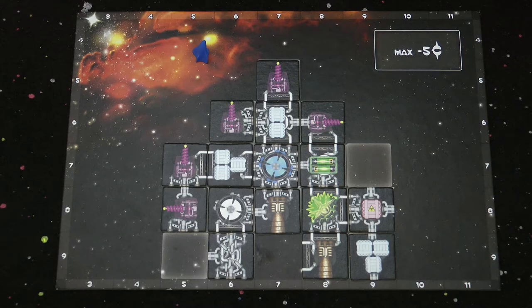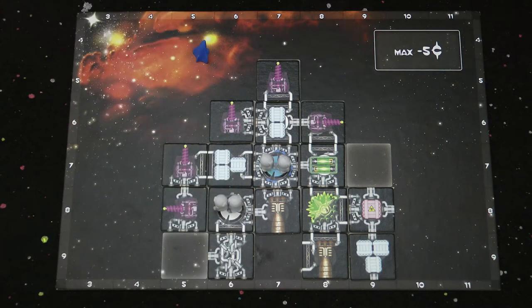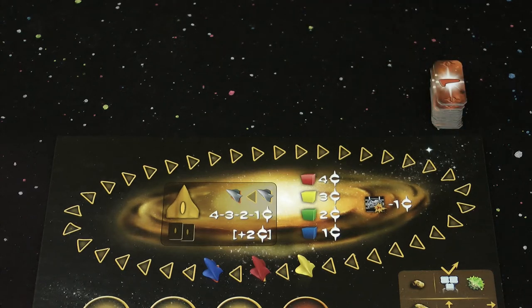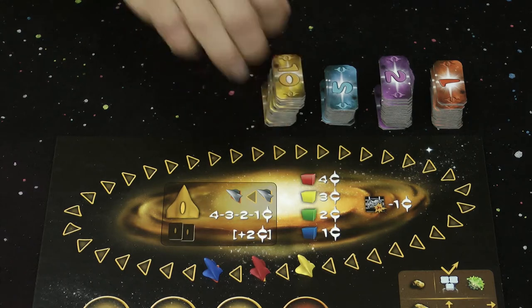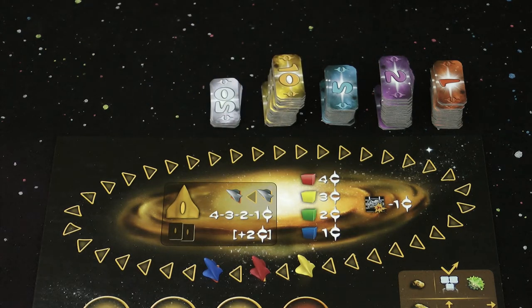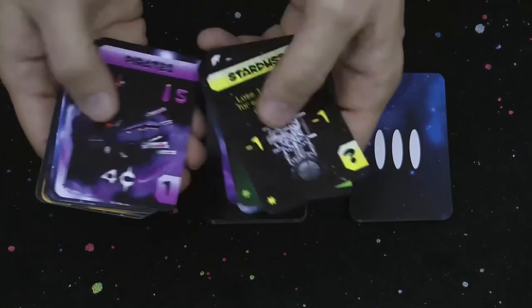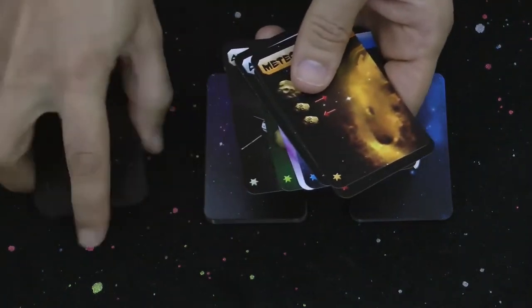For each of your cabins take two of the grey figures which represent human spacemen, and place them on the cabins. Also on each battery component place either two or three green tokens depending on how many E-cells are depicted. Take the cosmic credits and place them nearby to form the bank. I recommend that you look at the bank from time to time during the game to anticipate how much money you're going to make. And finally for your first flight you'll be using cards from the one deck. Look through them and take out the eight which have a star in the bottom left. These eight cards will form your first adventure.